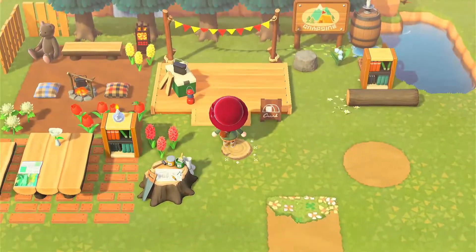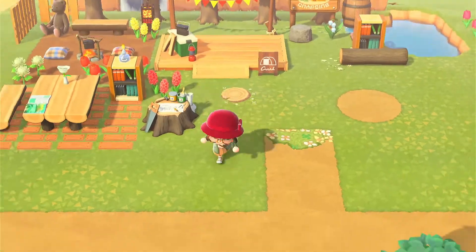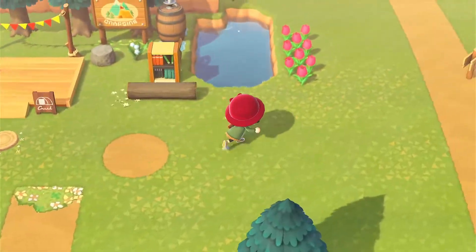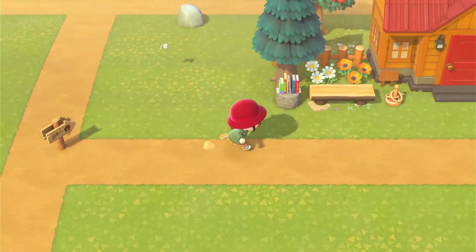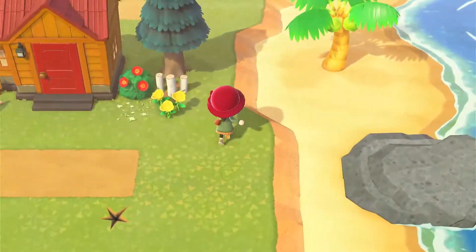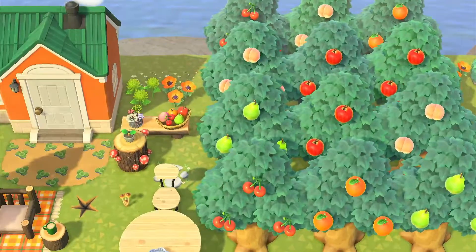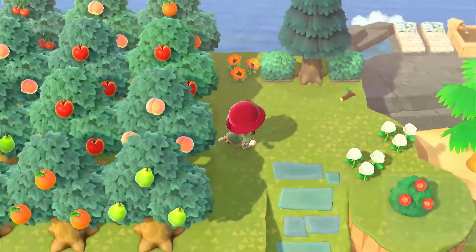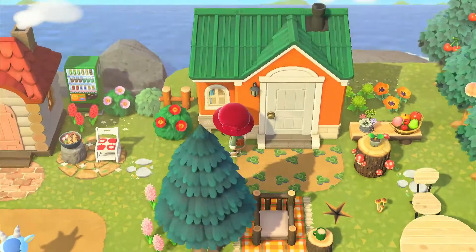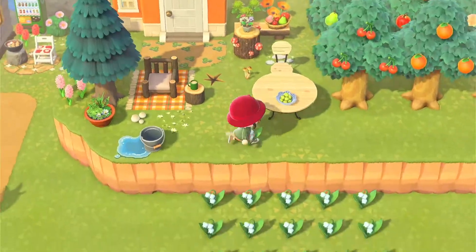There's a cute little campsite — more of an established one — with a picnic table next to it. There's a little sign directing us to the next house. I love how she gives each villager their own yard instead of cramming them all in one place. Up here we have a fruit orchard — I love fruit orchards, they're so pretty. And over here is Tangy's house.